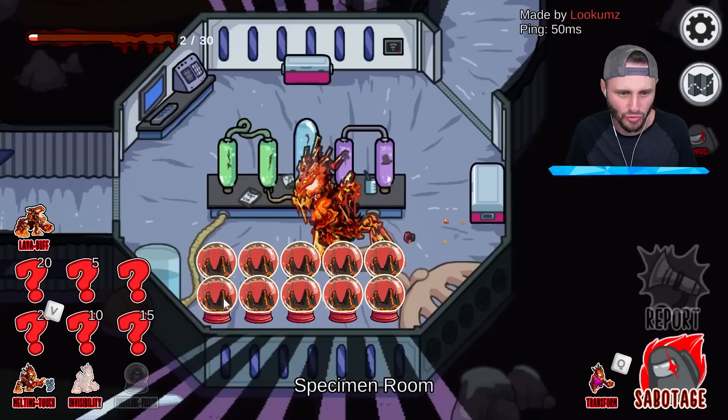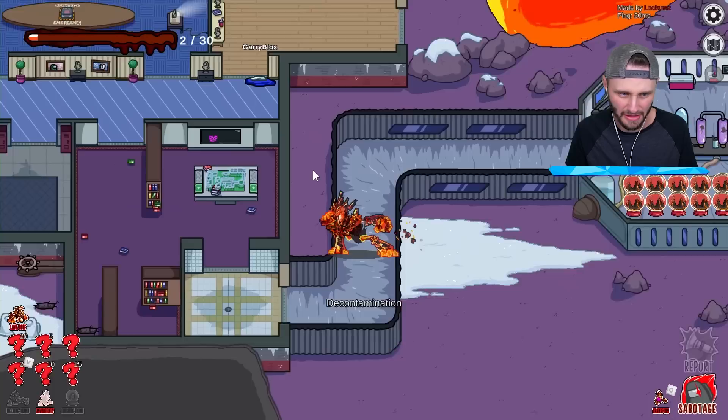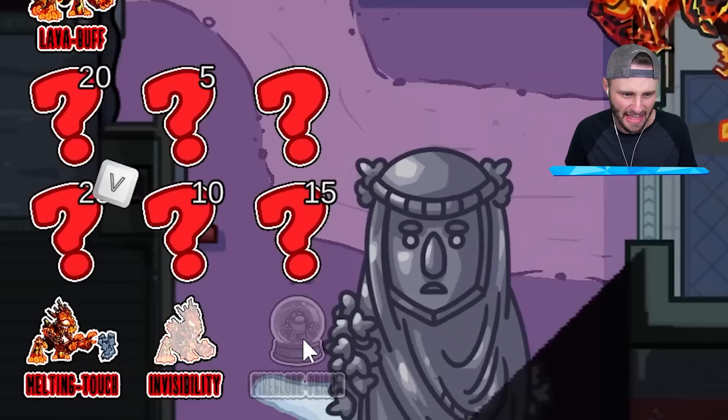I also have to put everybody in the specimen lava death pits, right? And once everybody's in there and the entire map is melted, then I get my final ability. But first, let me put somebody in the prison — I have to make sure they're in the fully melted state before I can use this on them.